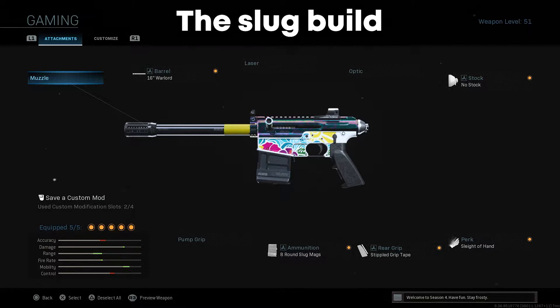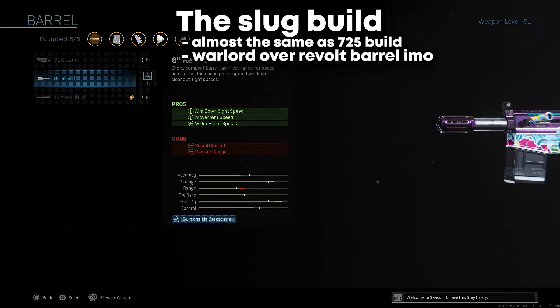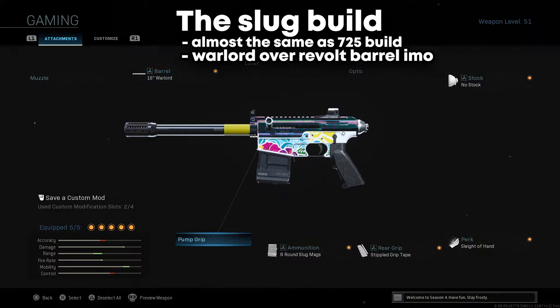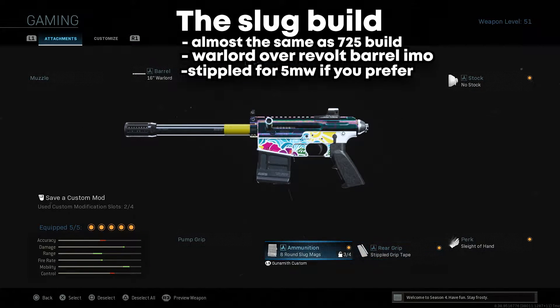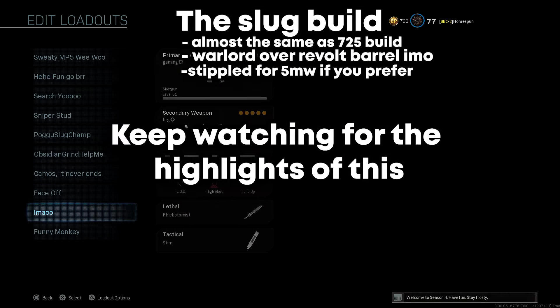Here's the setup right at the beginning if you just want to go use it. The build is pretty similar to the 725 build I showed you — instead of the shortest barrel, I prefer to use the Warlord on the VOK, but you can use the shortest one if you want more mobility. Then use slug mags, slide, a hand, no stock, and you can swap stippled out for a laser if you prefer. Keep watching for some highlights and clips on shipment — it's pretty fun, not as good as the 725 slugs but still really fun.